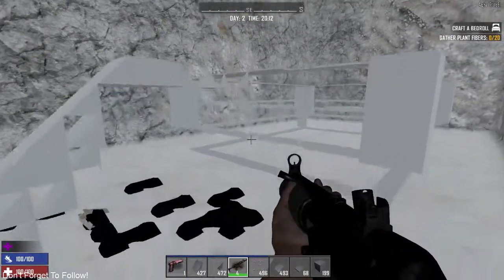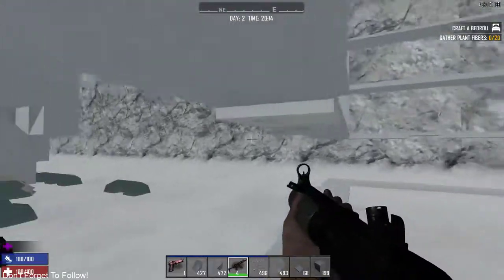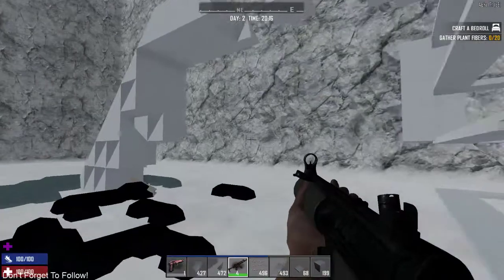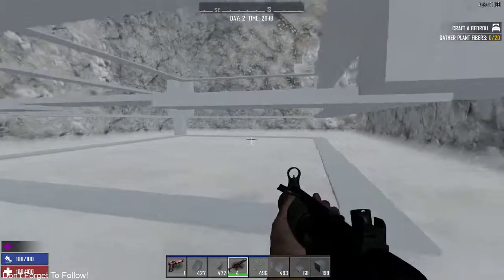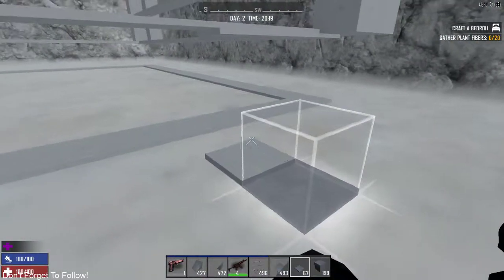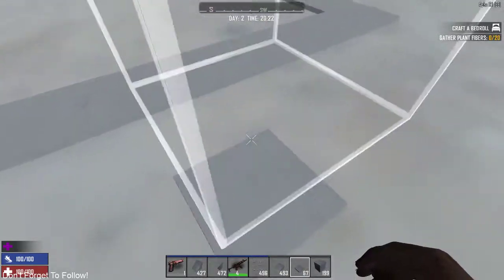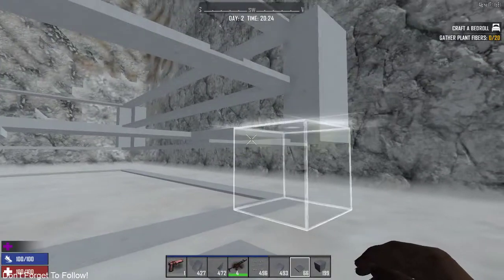I only did this one height. You don't actually need to do this out of cobble or wood — you can do whatever you want to make a floating base, just like that. Then you go to Advanced mode. Walk up to it and you see it's floating right there, and bam — you have a floating base.